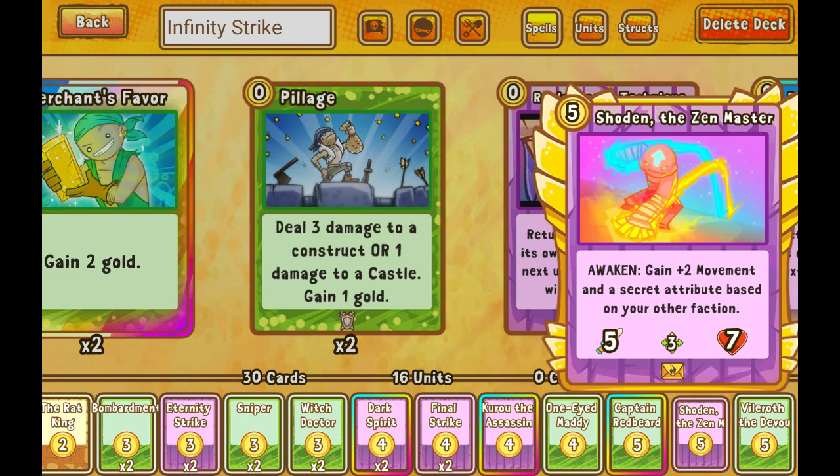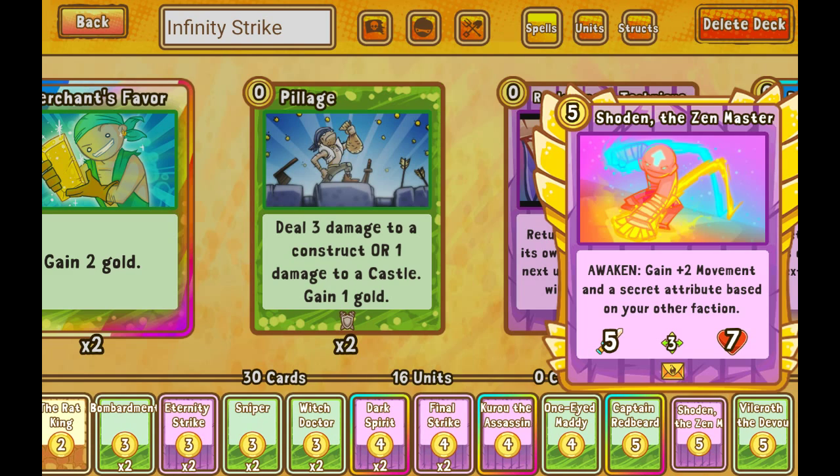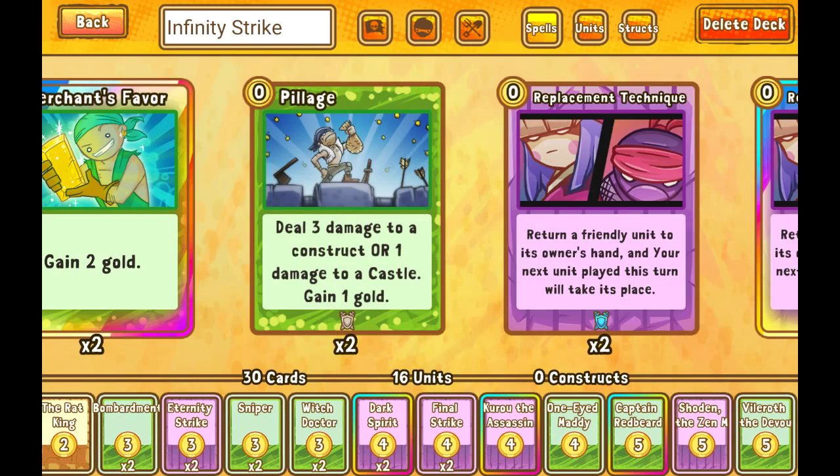Shodan just got dropped down to 6. I was actually considering cutting him — he's not a bad card either, but not super fantastic as well. His stats aren't bad, but now at 5 gold instead of 6 he seems a little sweeter. I'll probably have to compare him to the other 5-drops to see how he plays out, but he's definitely going to stay in for now.